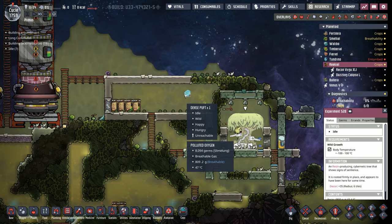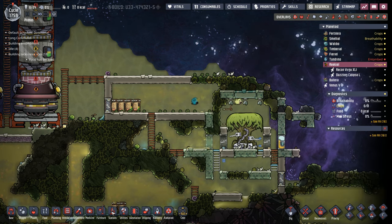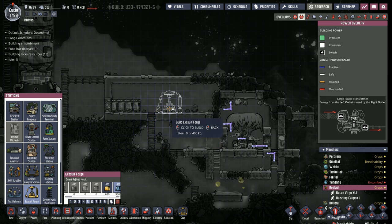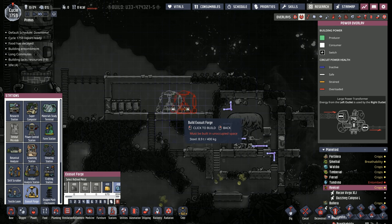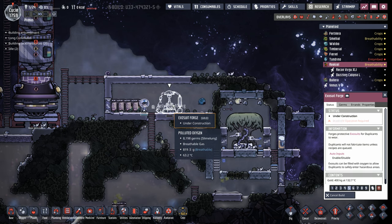I've started to set up a little colony away-station. We don't need much, but we are going to need an exosuit forge to repair our exosuits, and that will require power as well. Let's not build that out of steel. As I was saying, this is going to require power.